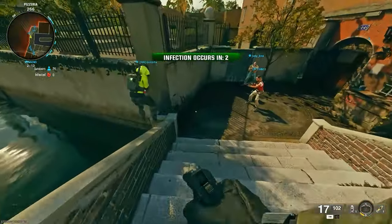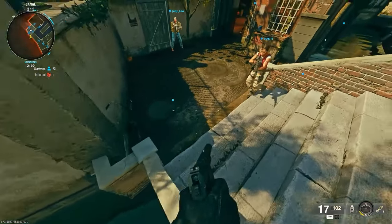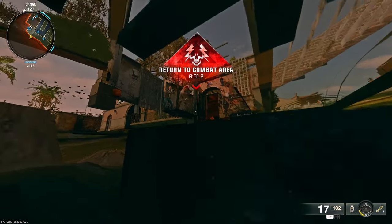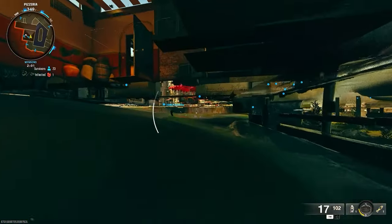Easy walking glitch on Low Town. This was found by me. All you want to do is make your way to my location where there are bridges, drop off the bridge, go into the water, and then swim towards the wall.